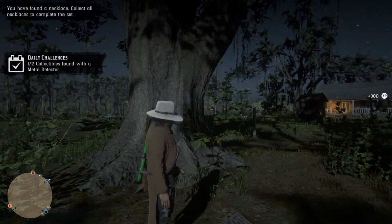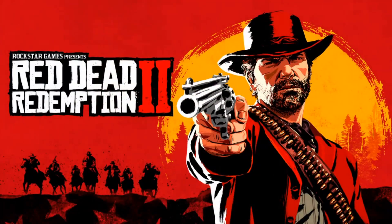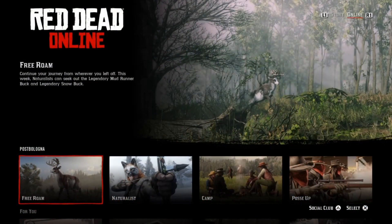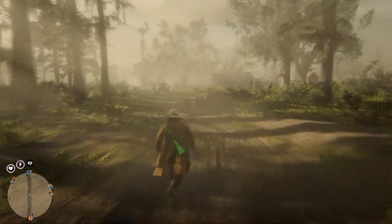After you dig it up, as soon as you see the XP on the right-hand side of your screen, press the PlayStation home button and close the application. Once you close the application, load right back into the game like normal. Once you get to the home screen, find a free roam session.